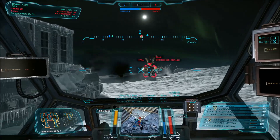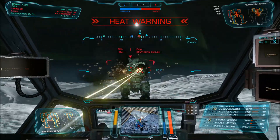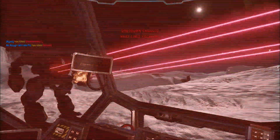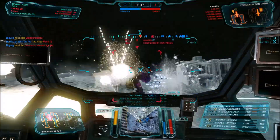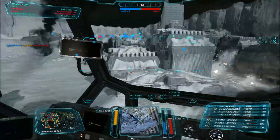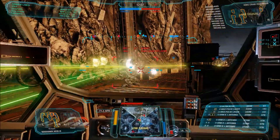This build is running a Clan Ultra AC20, with two medium pulse lasers and four SRM6s with Artemis. It's full brawling mode. I have also tried a variant where I stripped away the Artemis and, instead of the two medium pulse lasers, ran one large pulse laser to have a little bit of ranged poke added to the build.